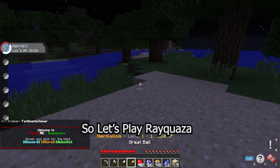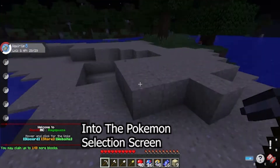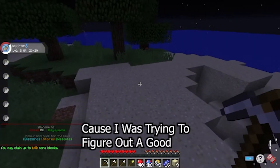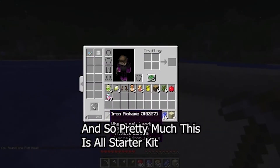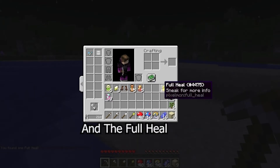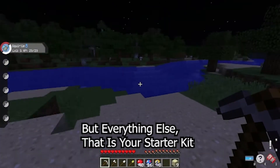So, let's play Rayquaza. Now, you can already tell I didn't have to go into the Pokemon selection screen, just because I already went through it because I was trying to figure out a good server to play on for Pixelmon. Pretty much this is all starter kit, except for the wood, sapling, and apples, and the full heal. But everything else, that is your starter kit.